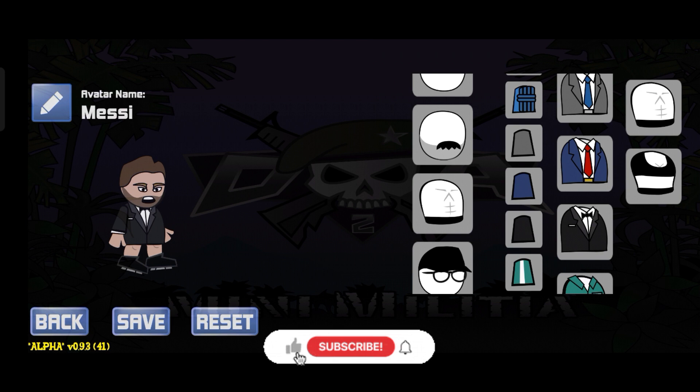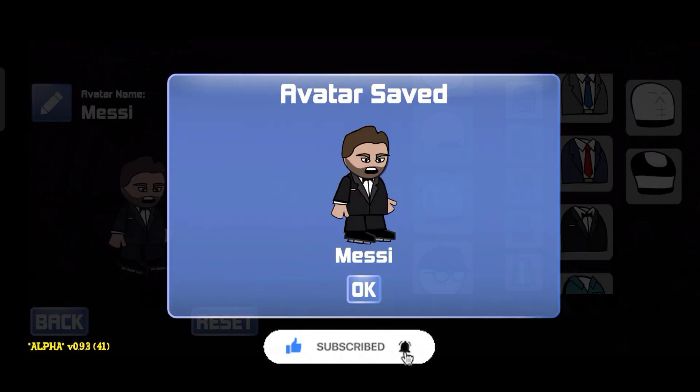Now we have to wear a coat — a black coat and pants. We need to get this piece and put it on. I will show you how to do this.